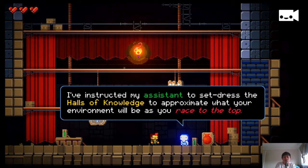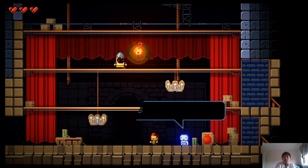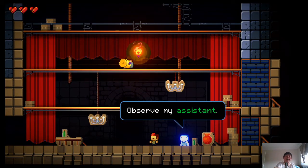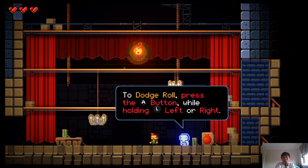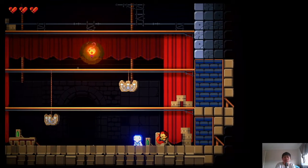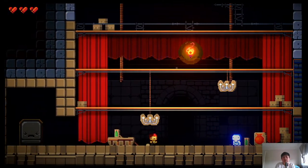The tutorial has set-dressed the Halls of Knowledge to approximate what your environment will be as you race to the top. The first and most important thing to master is the dodge roll — exactly the same as in Enter the Gungeon. When you dodge roll, you press A while holding left and right. If you're used to Enter the Gungeon, the left shoulder also dodge rolls, so you can also use A now.